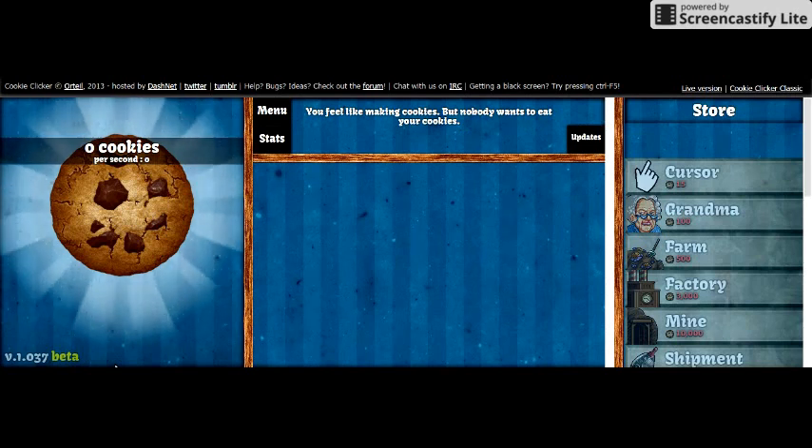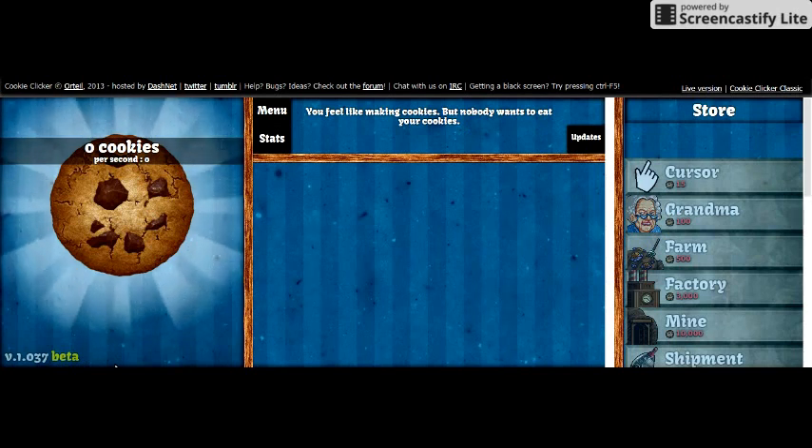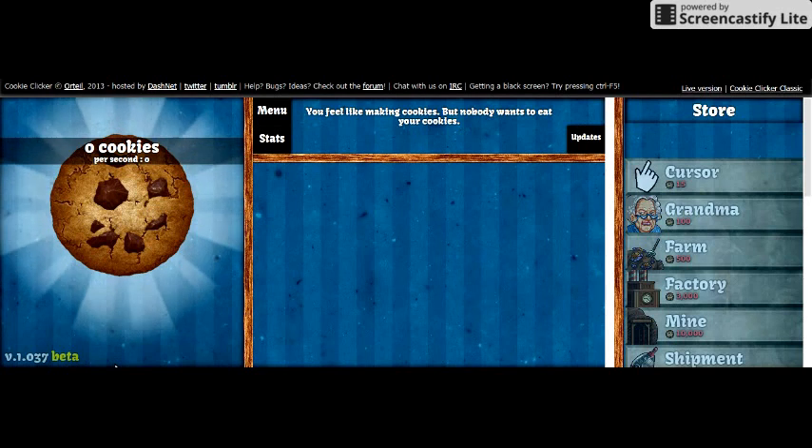Now it's not going to give you that exact amount — it's actually going to give you about 15% more. So I'm just going to type in about 59 nines. Hopefully it doesn't crash. That should be good.